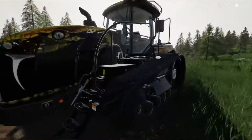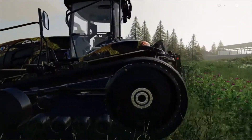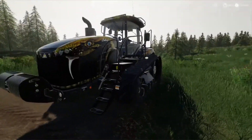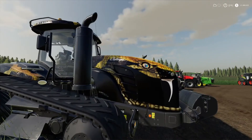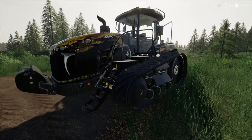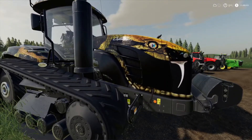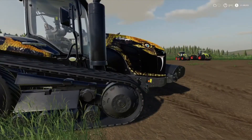We'll start with the Challenger MT800E Field Python, made by Giant Software — the actual makers of the game. It's a big tracked tractor, running on tracks instead of wheels. Really cool looking tractor with a big front weight and a cool snake paint job. It's 646 horsepower and quite pricey, but if you've got a big farm and you're making the money, go right ahead. It's got a big three-point link on the back so she'll tow pretty much anything.